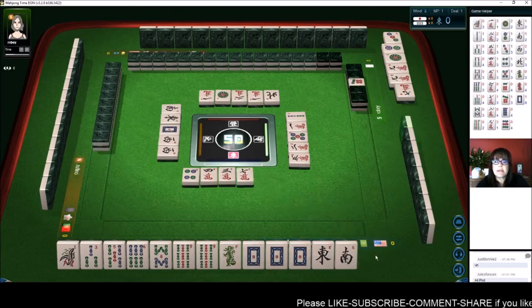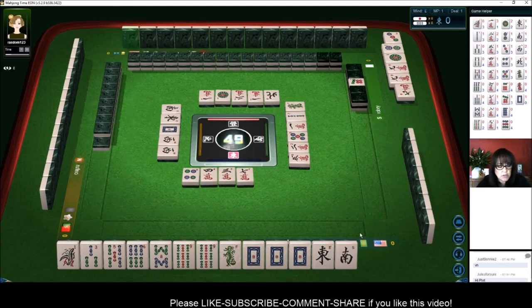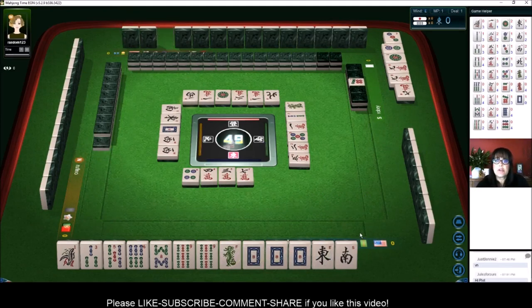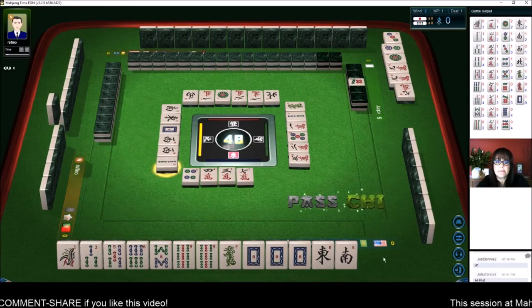Looks like the player to my right is playing Outside Hand. Outside Hand is called Chanta — that is where you have a 1 or a 9 or an Honor in each block. They have a Pung of 9s and a 1, 2, 3 Two Bamboos.